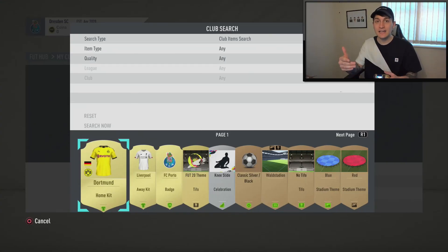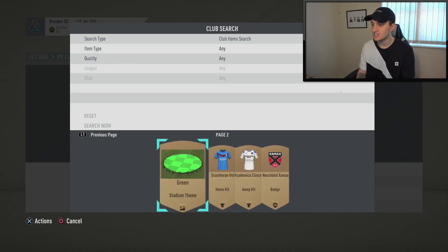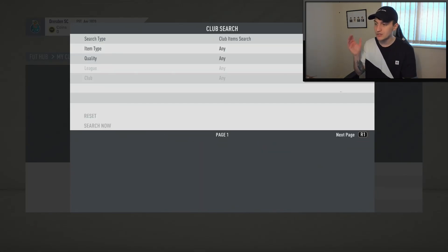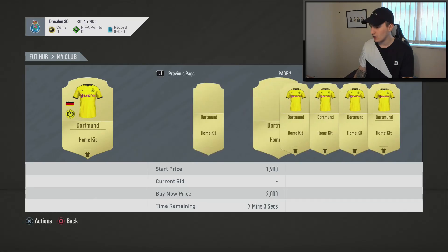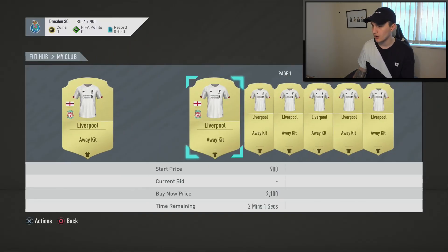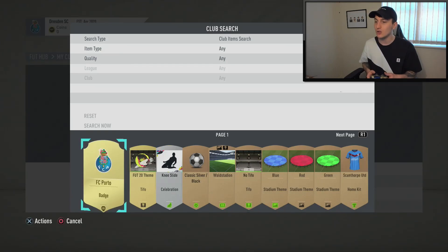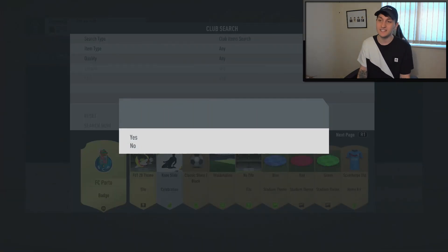I chose an FC Porto badge. So in the back end of my club I've got three different rare gold cards - badge, away kit, and home kit. I need to put on different kits and a different badge so I can put those onto the transfer market. The Dortmund home kit is going for around 1,000 coins, so I'm listing it for around 650 so it sells quickly. The Liverpool one is going for around 600 coins so I'll list it for 300. The Porto badge is only going for around 250 coins so I'll just quick sell it for 56 coins.